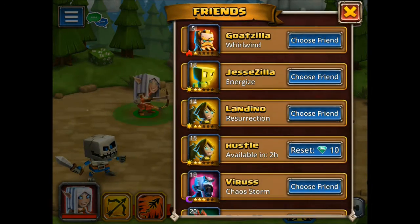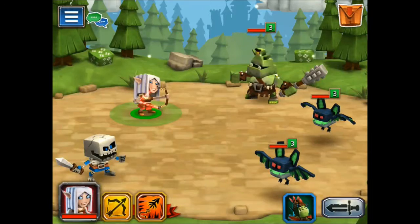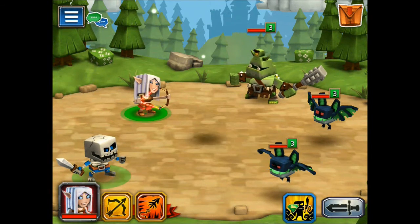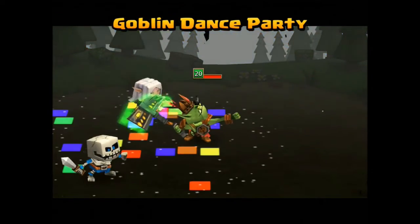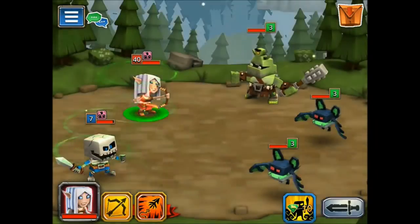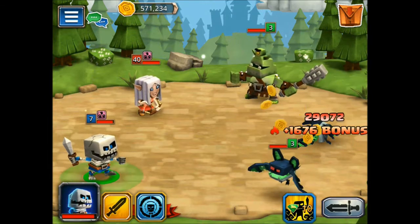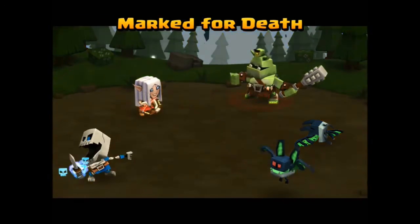The first thing we're going to do is call in a friend and get the Goblin Dance Party, so we'll have that to boost everyone's attack and critical rate. I've mentioned in another video before that it does a disproportionately greater increase in your damage than you'd expect. You can see that first hit — 29,000. We're going to get much higher than that.